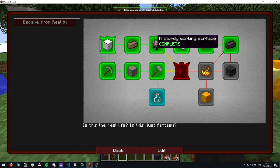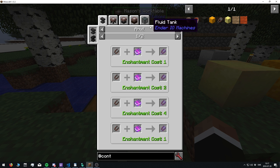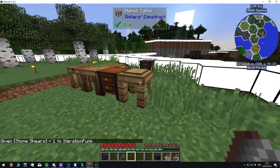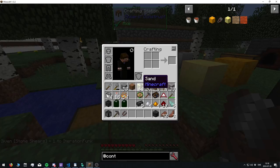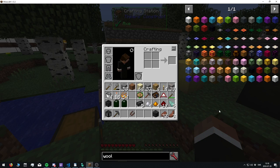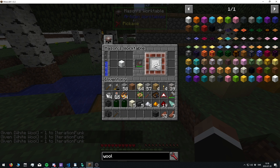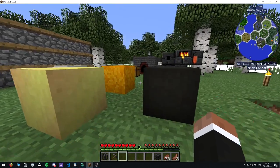One thing I hadn't solved for the hammer yet is that you need string, so I added a custom ContentTweaker stone shear that you're going to use in the work table to get string. Since it's such a crude tool, you can't walk up to sheep and shear them directly — you need to kill sheep, get wool, and then use the stone shears in the work table to get string. That's how you craft the hammer.